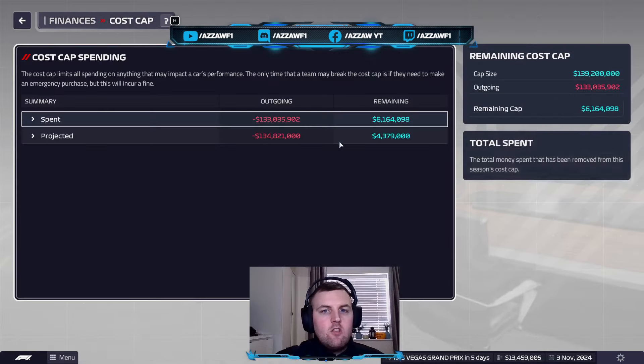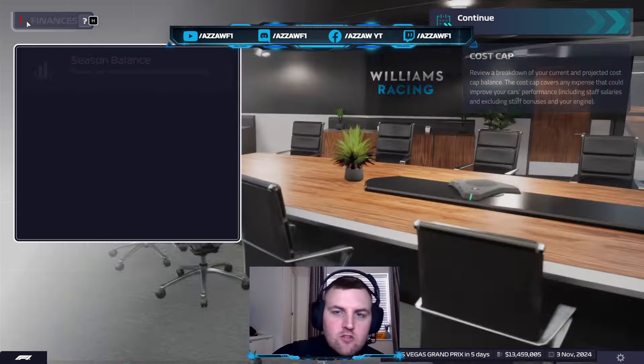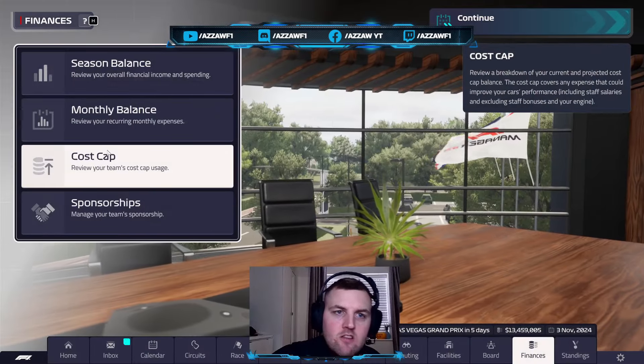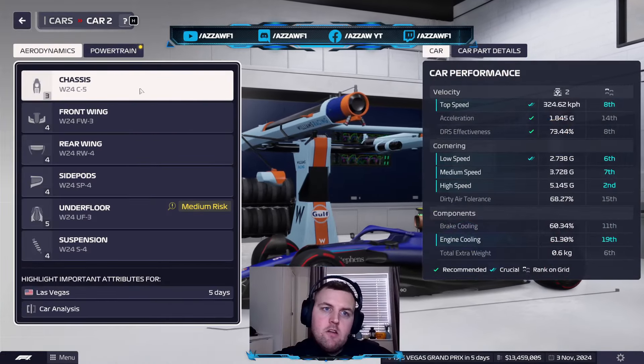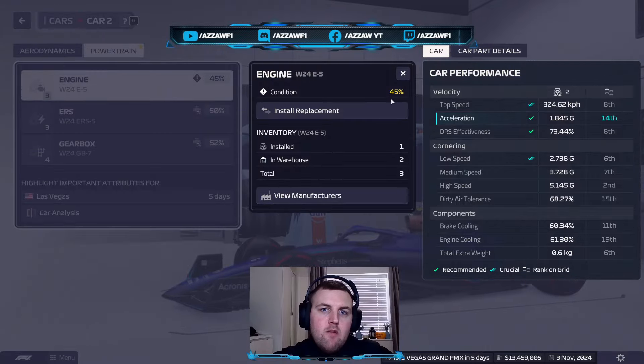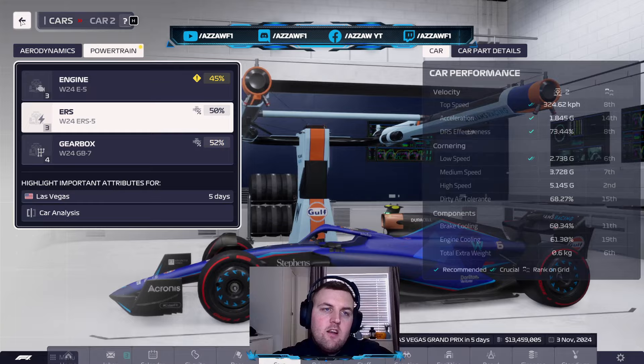Finances wise, the cost cap is 6 million and 4 million is projected, so we've got 6 million to play with with two races to go. Now my problem is I want to do this new ATR period, but if we blow anything we're just going to have to use basically used parts.